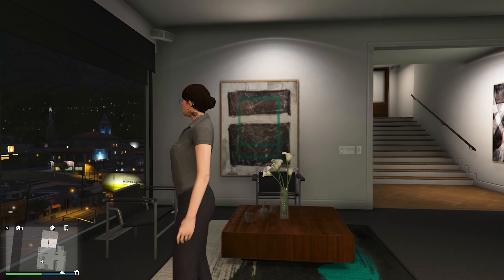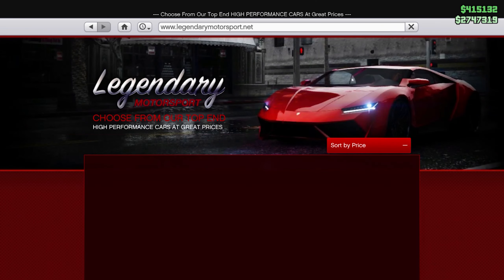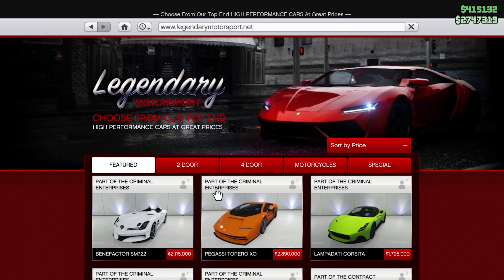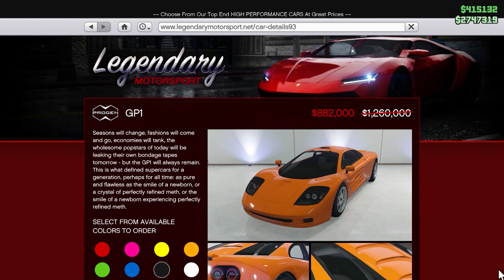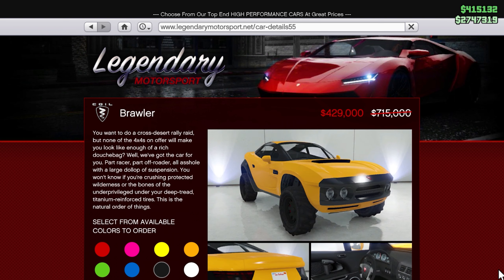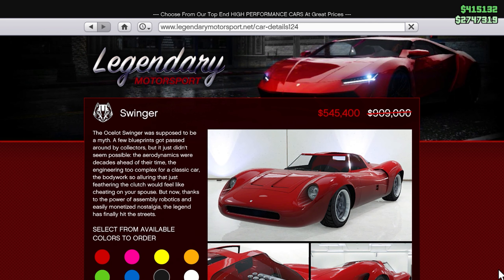Let's talk first about Legendary Motorsports. Here you have a discount on two to three cars. The first one is the GP1 — you will see a discount on this one. The next car is the Bravler, and you will also see a discount. The third car is the Swinger, and you will see a discount this week.